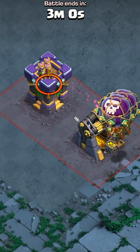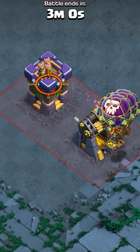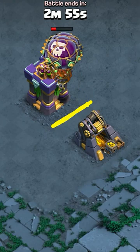But if there's a one-tile difference, the balloon splash damage no longer works. The one-tile gap won't allow the splash from the balloons to hit the adjacent building.